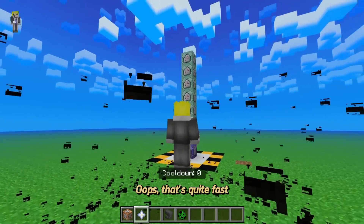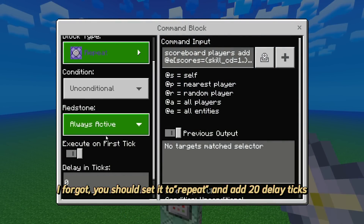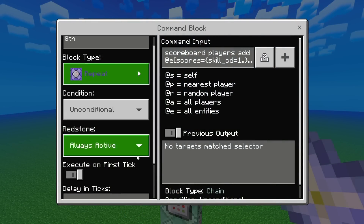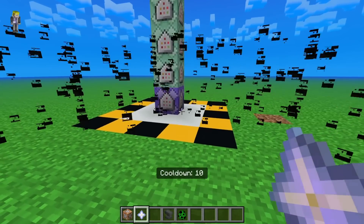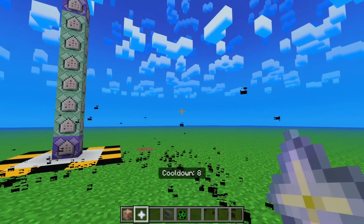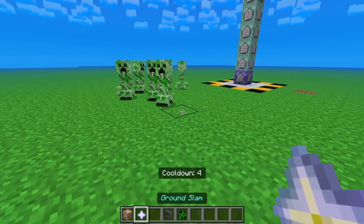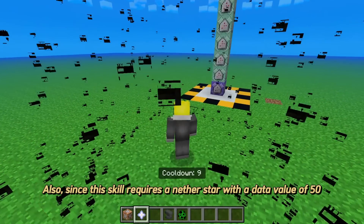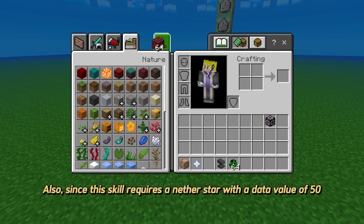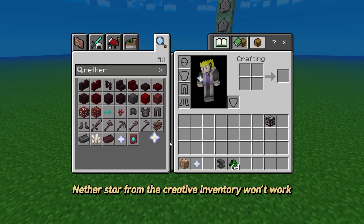Oops, that's quite fast. I forgot — you should set it to repeat and add 20 delay ticks. Now everything should be working. There, it adds a 10 second cooldown. Also, since this skill requires a nether star with a data value of 50, a nether star from the creative inventory won't work.